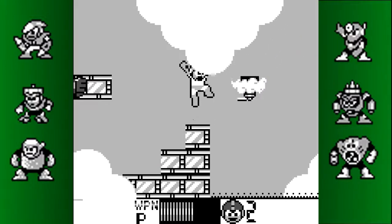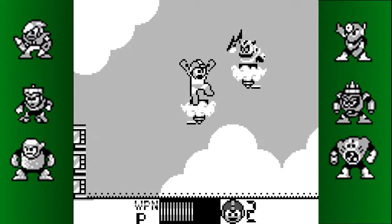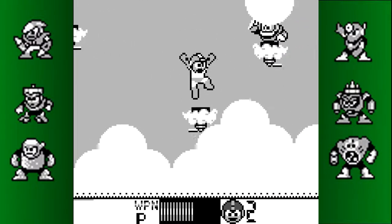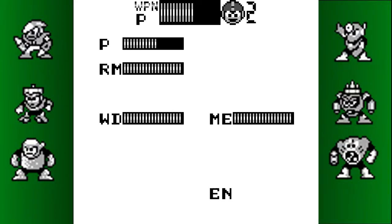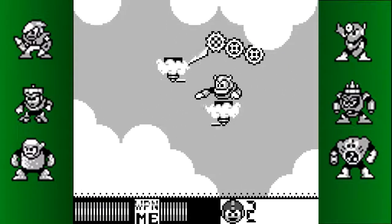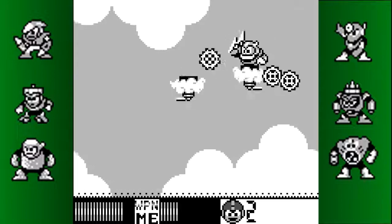These Kaminari Goros don't work like they do in Dr. Wily's Revenge. You can shoot them all you want — their lightning bolts will not deflect your shots, so just hammer away at them, preferably with the Metal Blade. And the moment I say that, of course I fail to do so.